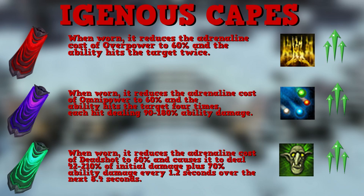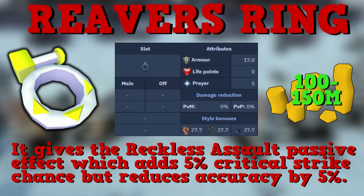The Reaver's Ring is a hybrid ring costing around 100 million GP. It has a +27.7 style bonus for every style and gives the Reckless Assault passive effect, adding 5% critical strike chance but reducing accuracy by 5%. This ring is amazing anywhere you have over 100% accuracy — places like Raksha, Arch-Glacor, and Kerapac — where the minus 5% accuracy won't affect you. It wouldn't work well at Telos, Vorago, or bosses where your accuracy is poor.